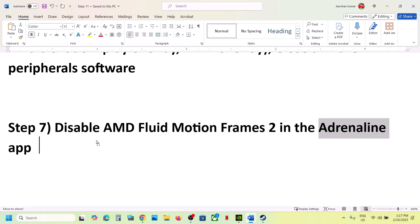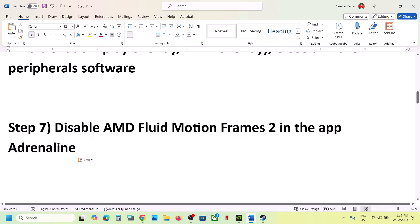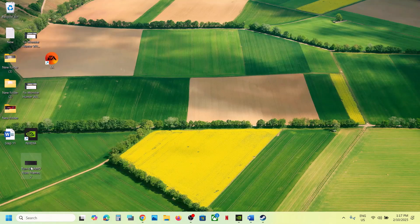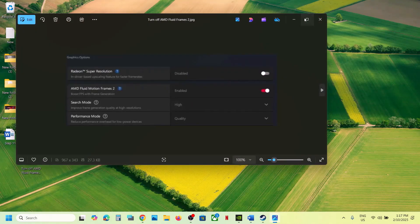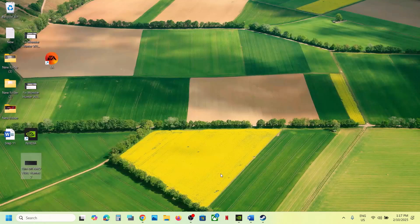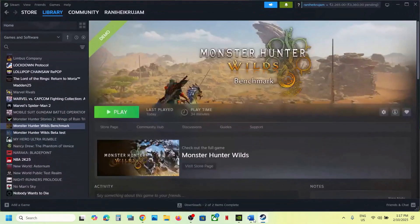The next step is to disable AMD Fluid Motion Frames in the AMD Adrenalin app. Open the app, go to the Graphics option, find AMD Fluid Motion Frames 2, and if it is enabled, select Disable. Then launch the game and check.